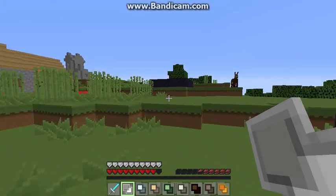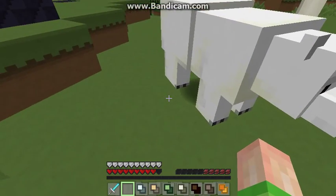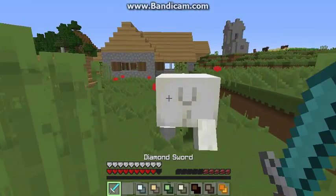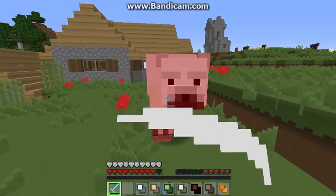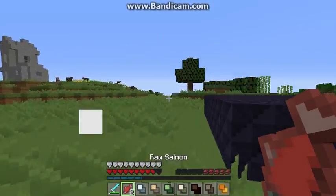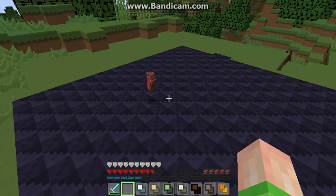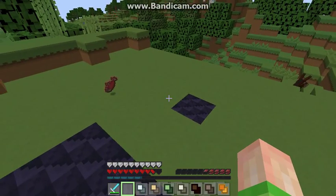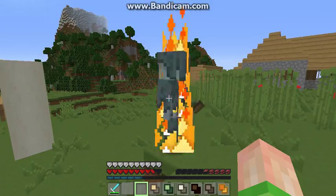Let's look at the polar bear. If there's a baby nearby, the polar bear will attack to protect it. These things have a lot of health and do a lot of damage, even against diamond armor. When a polar bear dies, it drops fish.